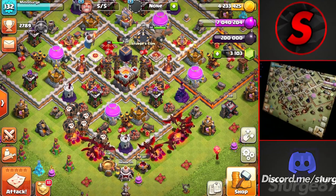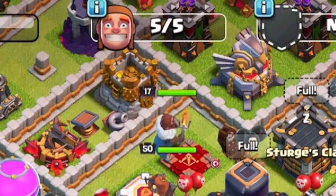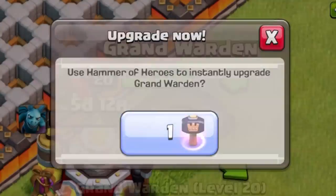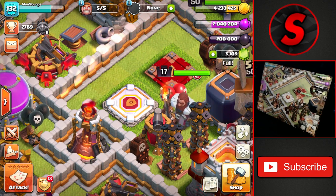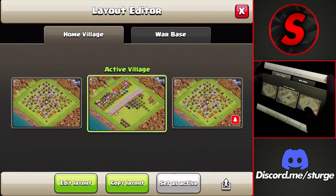Welcome back to the channel. We're back in Town Hall 11, with all five builders and the laboratory ready to go. Our main goal for today is to get the Warden up to level 20 — he's currently at level 17, so we need three more levels to max him out at Town Hall 11.